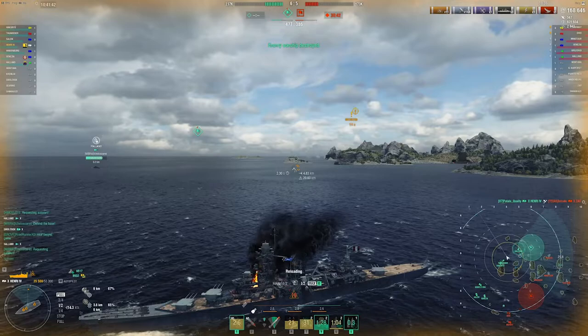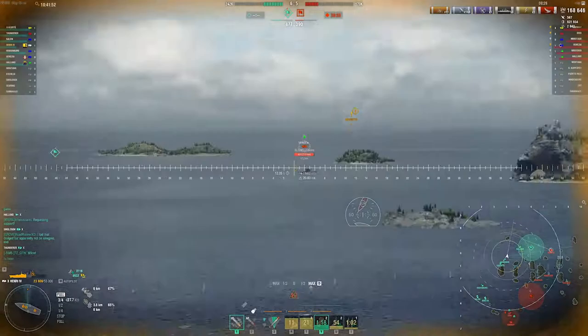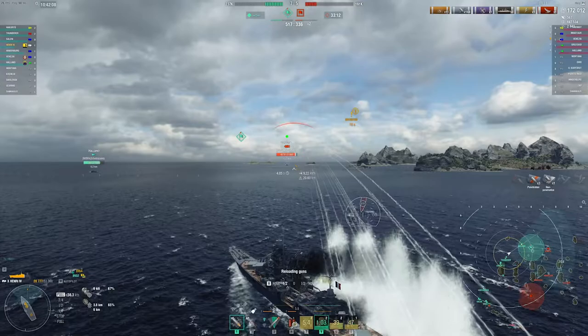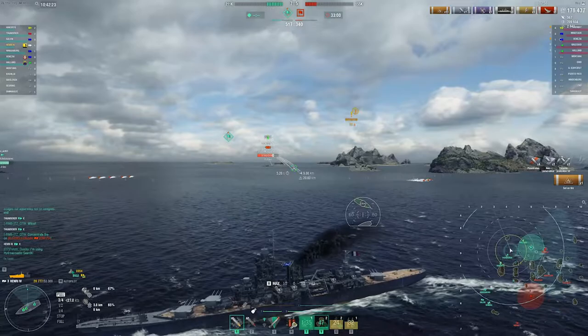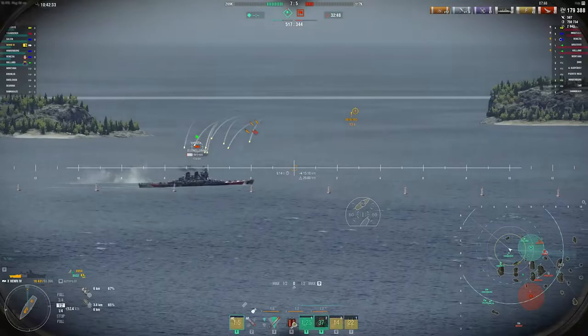Now we have to deal with two destroyers, a Venezia, and a Minotaur all trying to cap our base, and our CV is just farming damage on an Ohio down south. I'm trying to push in but you've got to know when to charge and when you can't. In this situation you can't charge because this Venezia will leave me alive while the destroyers torping me will force me to angle, and then the Minotaur will get on my broadside and kill me quickly since I only have 20k HP and no heal.